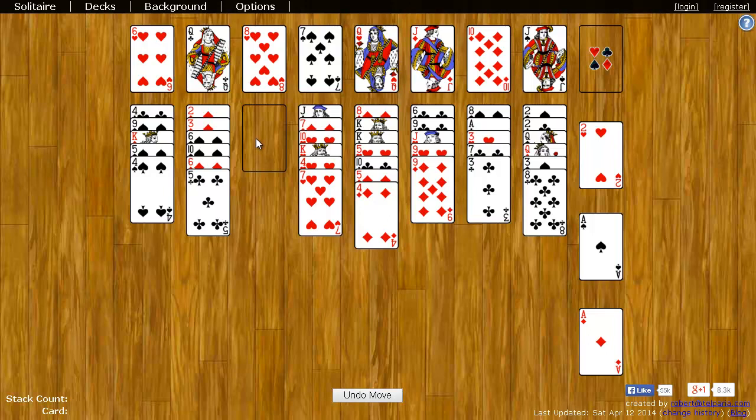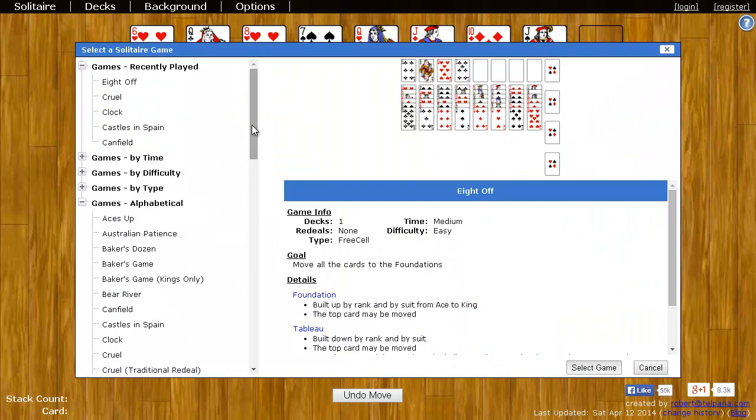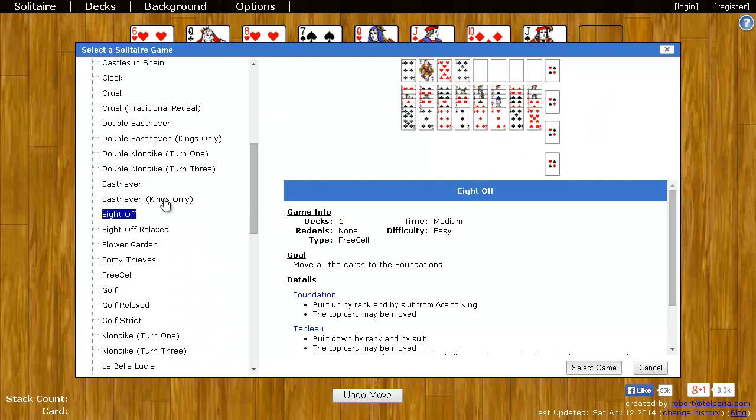There is a variation of this game called Eight Off Relaxed where you can put any card. To change to that game, go to the Solitaire menu, choose Select Game. On the left, scroll down, and you'll see Eight Off, which is the version we just played. Then you have Eight Off Relaxed where you can put any card in a blank space on the Tableau.